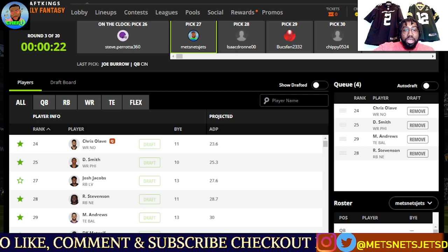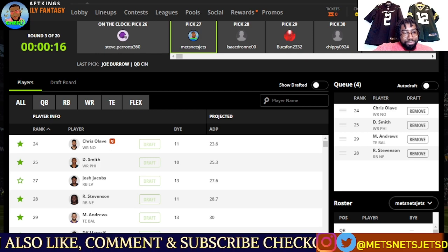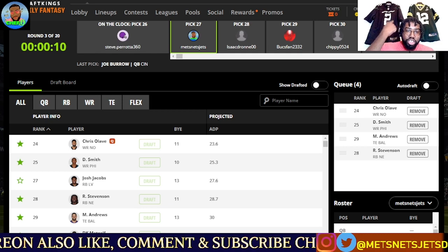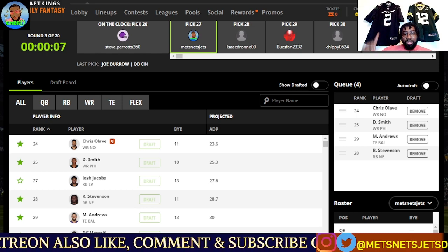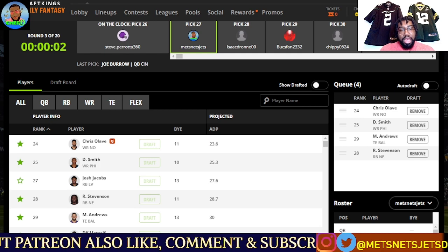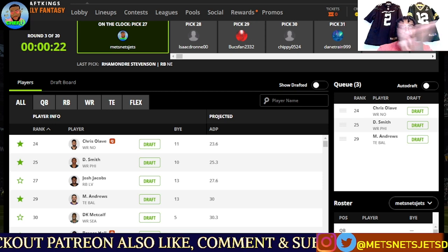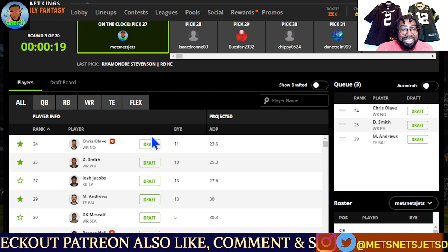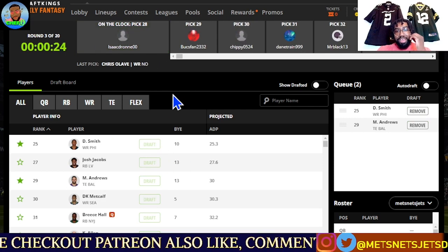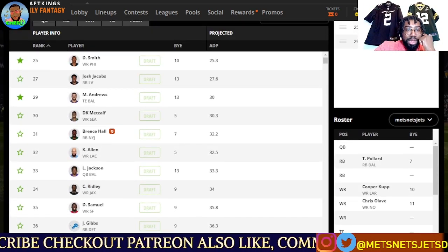Kellen Moore is gone — he's with the Los Angeles Chargers. That uptempo pace is gone with Dallas Cowboys. Brian Schottenheimer was the coordinator for years with the New York Jets. He runs a very boring, slow, methodical offense, and that's going to benefit the running backs. Ramondre Stevenson goes off the board — and look, Chris Olave is still here! We get the value. Chris Olave falls to me in the third round and I already got my running back.